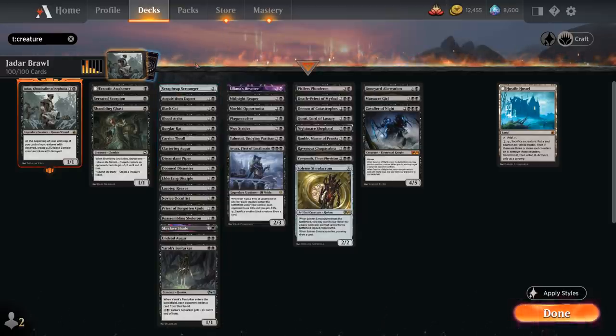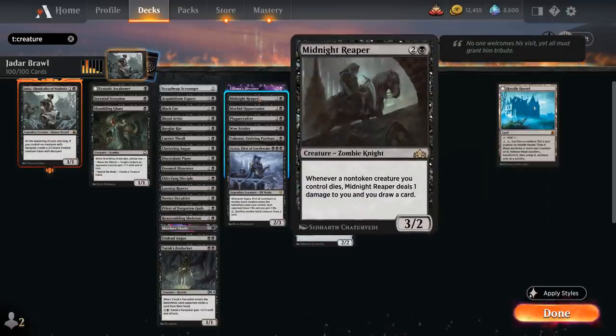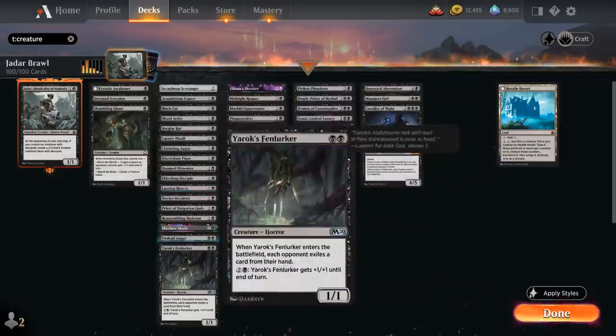At 3 mana we've got Liliana's Devotee, a 2/3 giving zombies we control +1/+1, and at the beginning of our end step if a creature died this turn we can pay 1 and a black to create a 2/2 black zombie creature token. It works very well with the Decayed token, not only giving it +1/+1 but also enabling that second ability. Midnight Reaper is a 3/2 zombie knight saying whenever a non-token creature we control dies it deals 1 damage to us and we draw a card — it doesn't work with the Decayed zombie since it says non-token, but plenty of other non-token creatures can die to draw us a card.